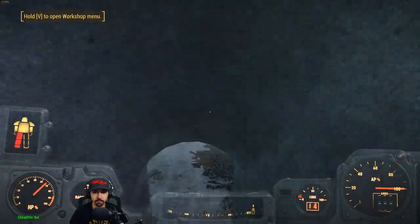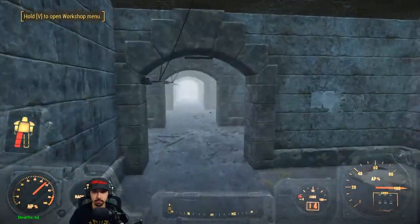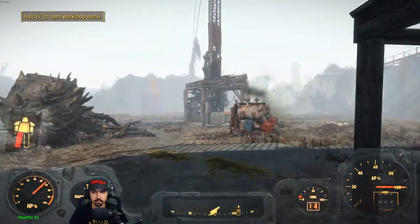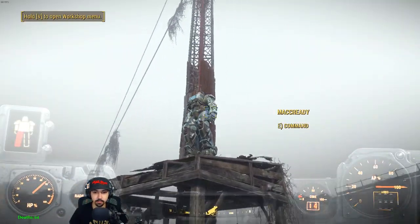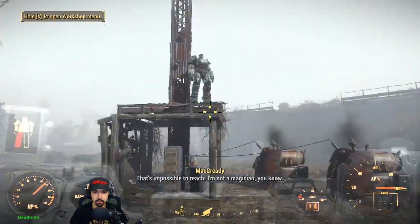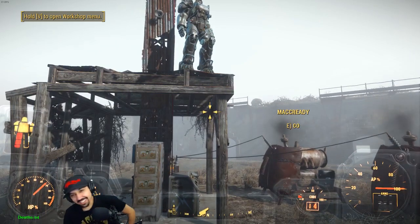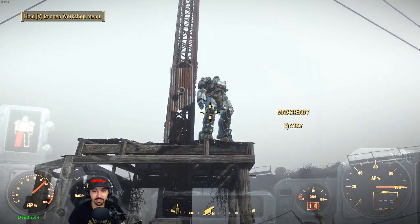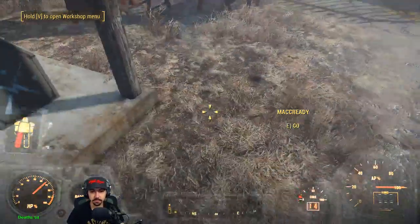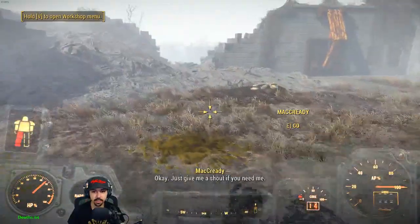Nothing to report. Stay safe, people. All right. Go ahead and get out of here now. Can you get down from there? Hey. What do you want? Over here. That's impossible to reach. I'm not a magician, you know? But if you're not a magician, then how did you get up there? There's literally no stairs. Move here. Are you kidding? I can't get to that. Fine. Let's stay there.